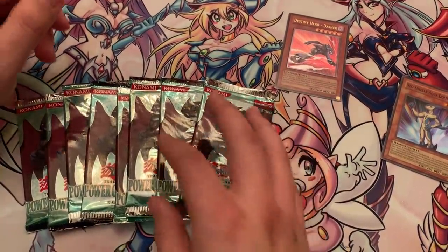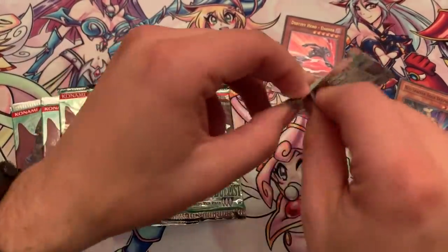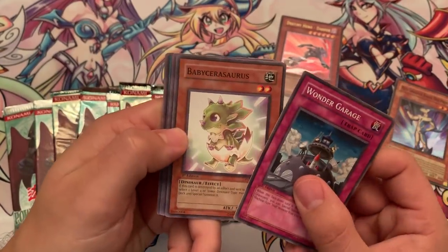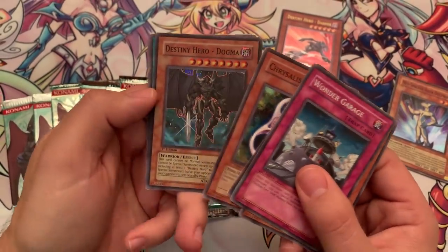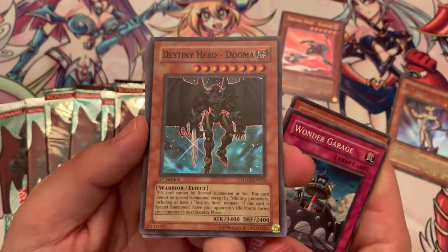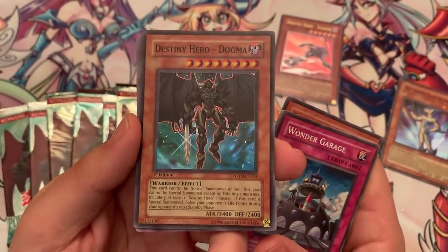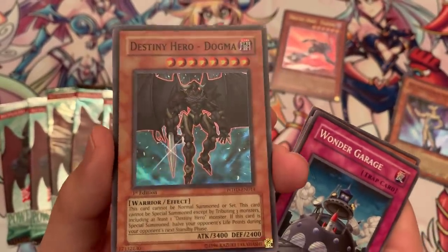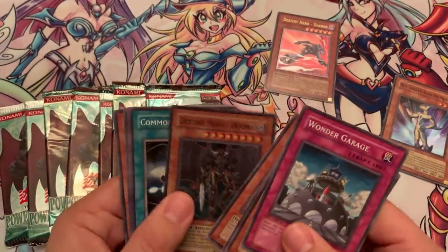But sometimes there are those crazy moments where you actually see two Ultimate Rares in one video — gotta believe in the heart of the cards. Wonder Garage again. We got Baby Sarasaurus, Contact, Chrysalis Dolphin, and another Super Rare: Destiny Hero Dogma, First Edition. Absolutely beautiful — can you believe it? That guy looks incredible, also coming in Ultimate Rare and very pricey. Still nice to see these mint condition first edition cards straight from the pack. Dogma halves your opponent's life points.